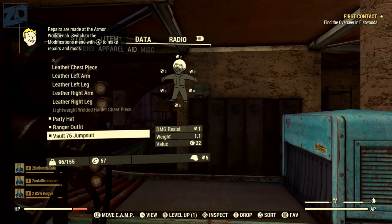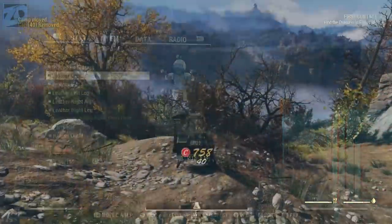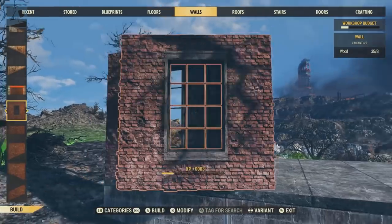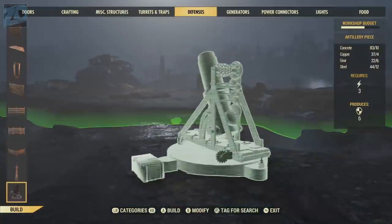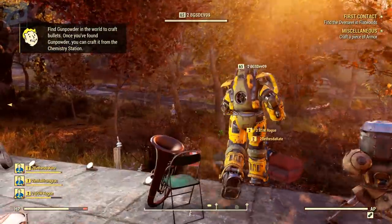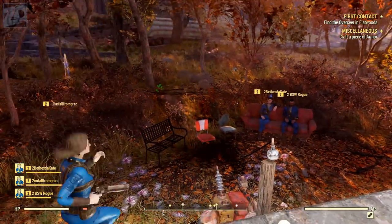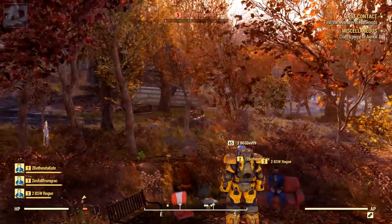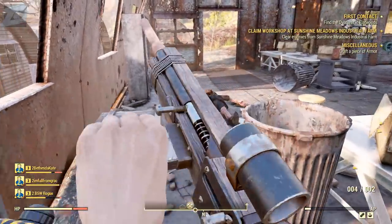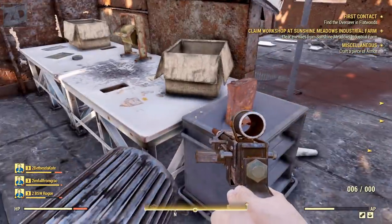Building takes a stronger presence in Fallout 76 than it did in Fallout 4. With the camp system, each player will have a pseudo mobile base they can continually work on improving and take with them on their adventures. Building camps up over time is going to be an endgame for many players, and your camp will likely be your base of operations for all your crafting endeavors. The commonality between crafting and camp-based building is resources.